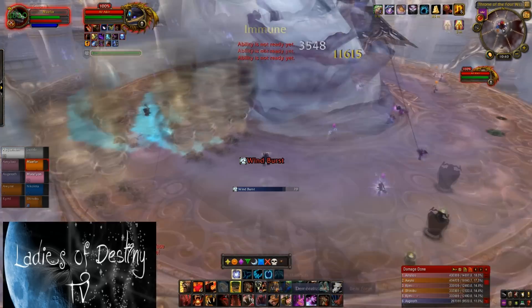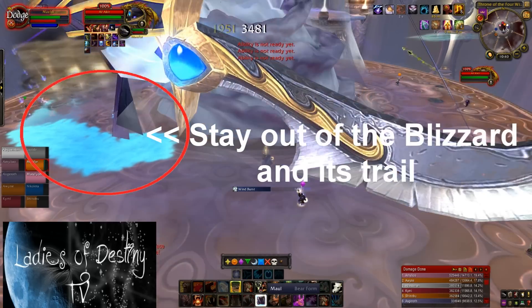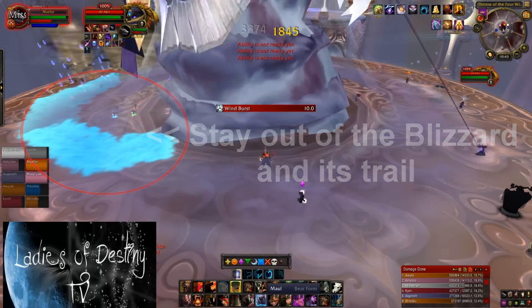He will also spawn a blizzard that leaves a trail of frost behind it. Anybody who stands in the blizzard will be slowed and receive extra damage over time, so try to avoid this unless you absolutely need to stand in it to avoid a tornado.